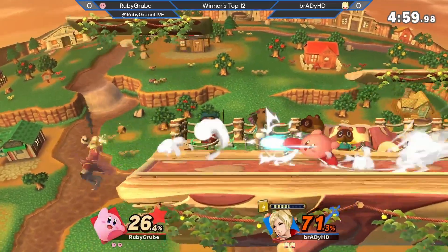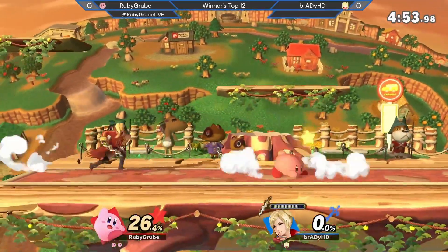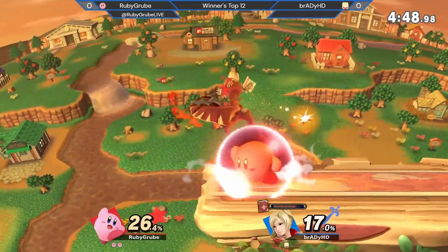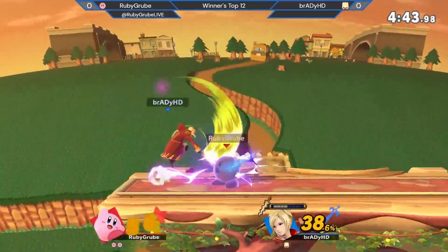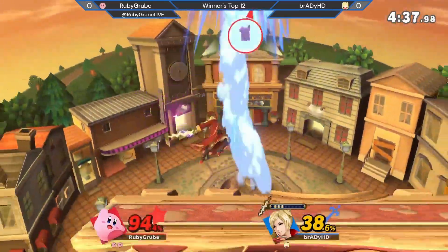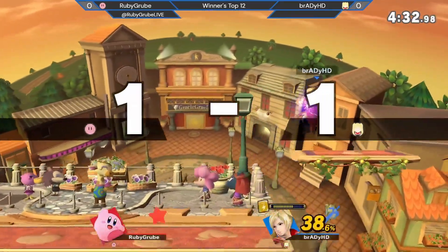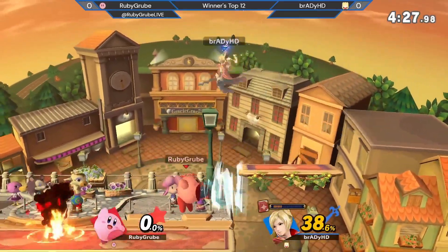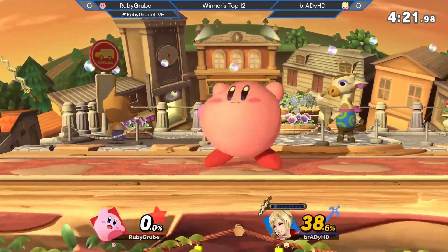Arcfire on ledge — not gonna lead to anything, but it did lead to an SD. Brady just kinda... and right there you see a trick that I like to use: forward throw will actually lead into down air on some characters off the ledge like that, and you can sometimes keep a down air going for two or three repeats. But Brady dominating the second stock to bring it back, well within his grasp. 38% is nothing — it's one Robin combo.